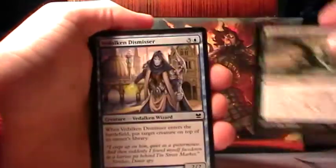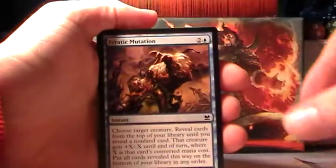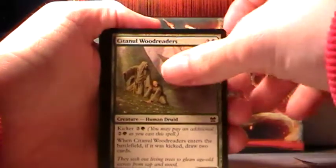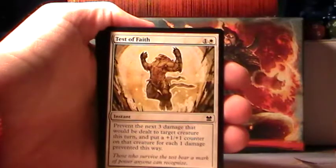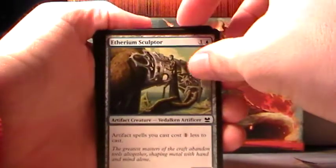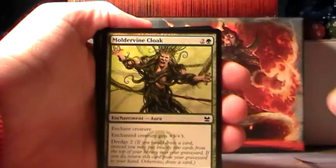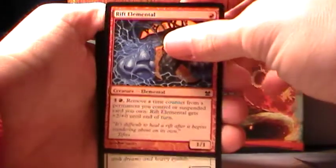First common: Stinkweed Imp. Veldekin Dismisser. Erratic Mutation. Satanal Wood Readers. Siphon Life. Test of Faith. Etherium Sculptor. Moldervine Cloak. Arcbound Worker. Rift Elemental.